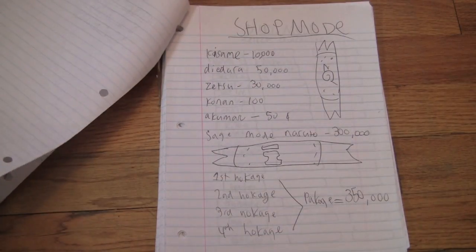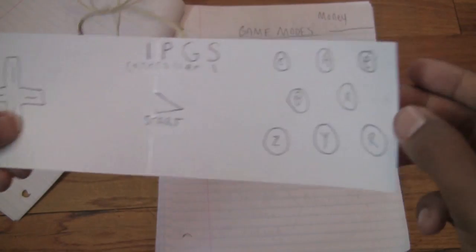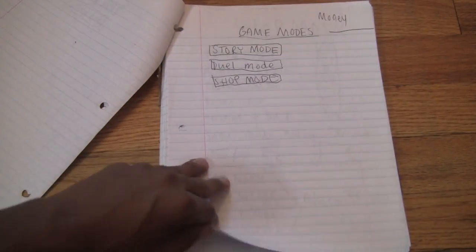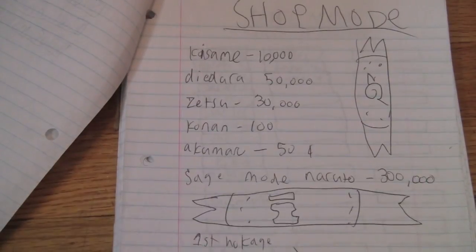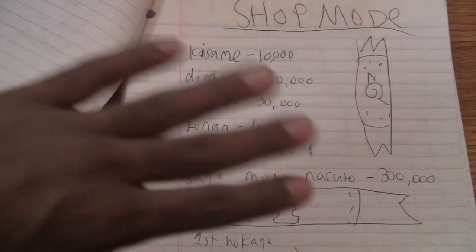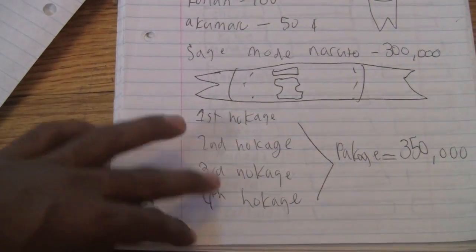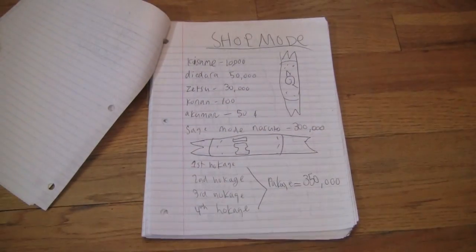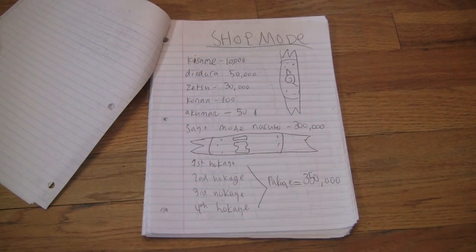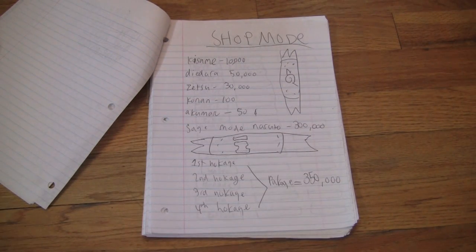Let's look in the shop to see what they have. Here's the shop mode. There's a bunch of characters you can unlock in this game: Kisame, Didara, Zetsu, Conan, Akamaru, Sage Mode Naruto, and then you've got the first, second, third, and fourth Hokage bundled in a package for $350,000. So the shop mode has a lot of characters to unlock, which is nice. I think you also unlock some characters in the story mode as well. Akamaru only costs 50 cents, which is kind of weird, but Akamaru is a playable character.